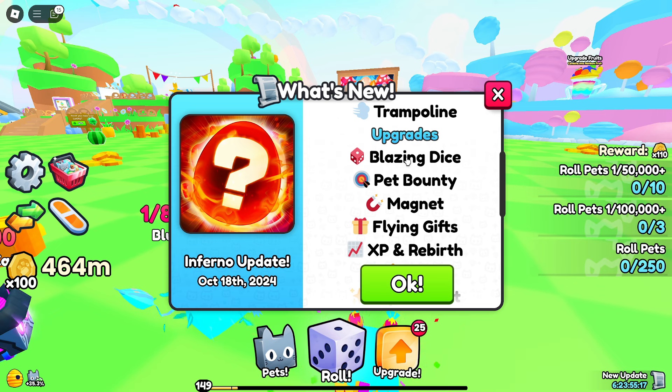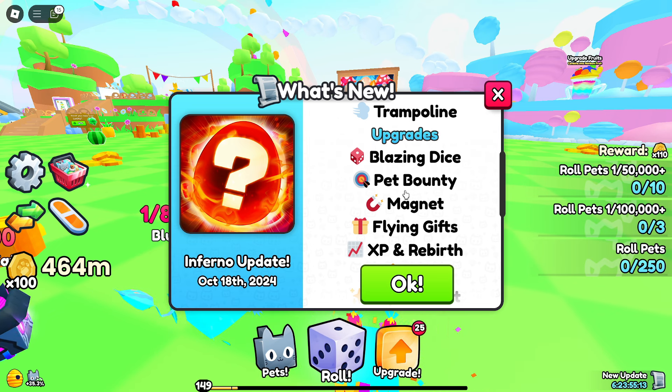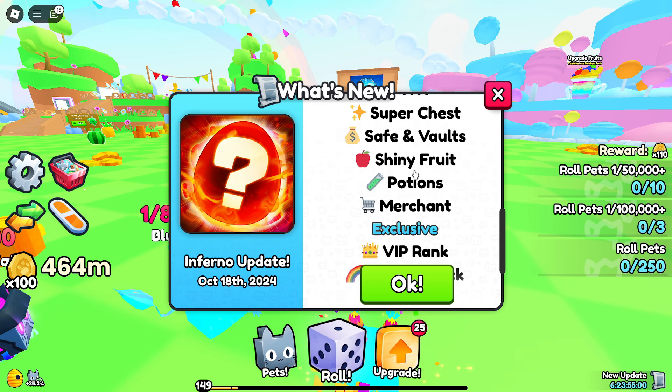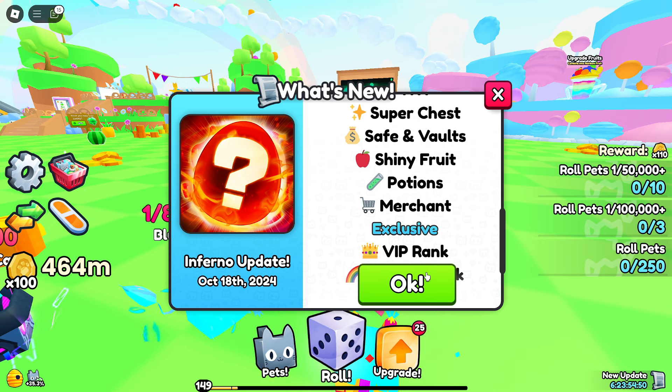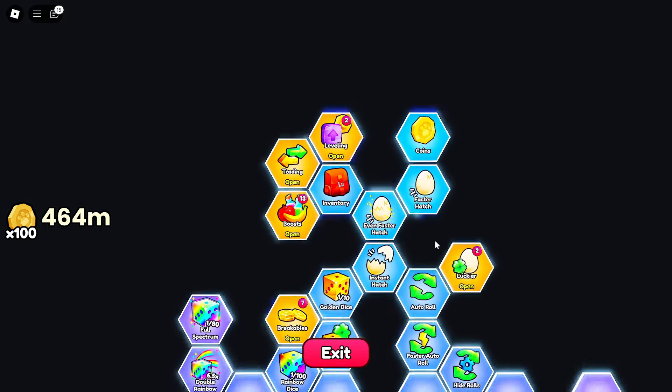When it comes to the upgrades, there is so much: blazing dice, pet bounty, magnet, flying gifts, XP and rebirth, shiny fruits, more potions, some kind of merchant — the list goes on and on. I think there's only one logical thing to do and that is jumping right into the update.